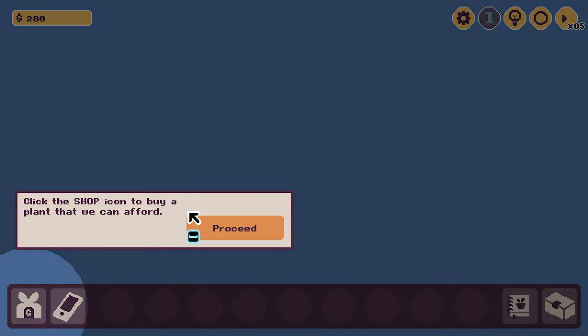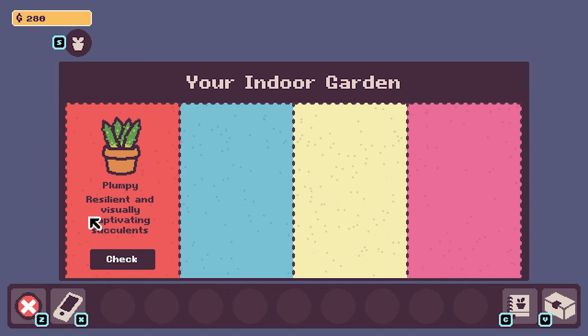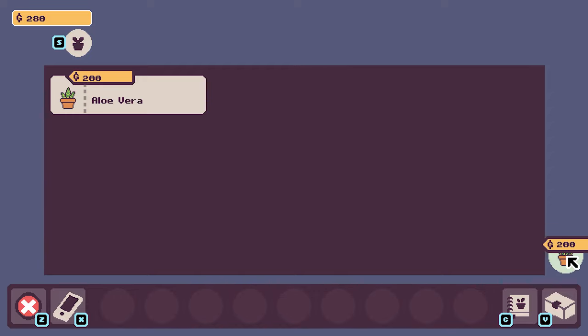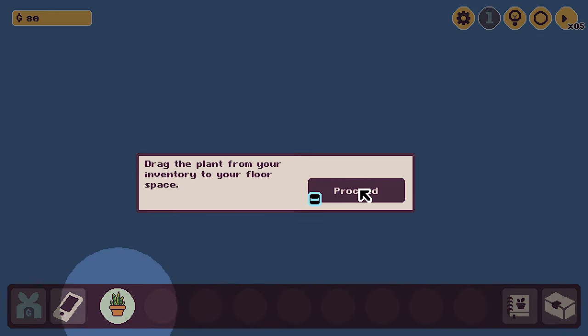Click the shop icon to buy a plant that we can afford. Ooh, plumpy, resilient, and visually captivating succulents. So we have snake plant and aloe vera. I think we can only afford one. We'll go with snake plant because we had the other one — the other one didn't quite work out. Drag the plant from your inventory to your floor space.